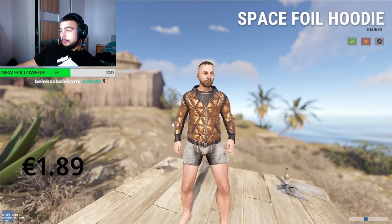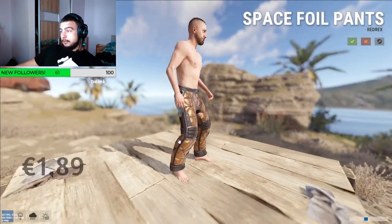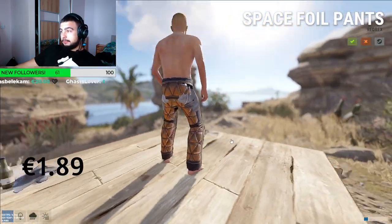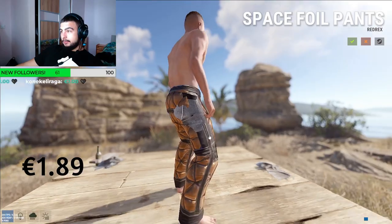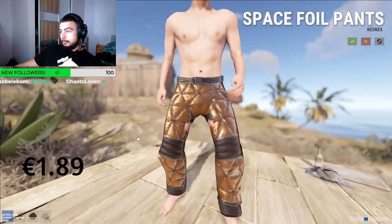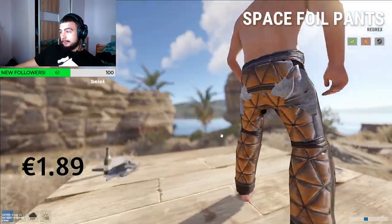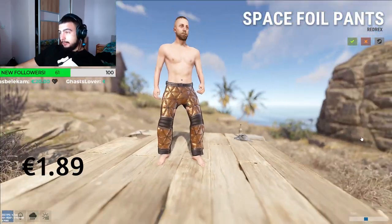Along with the Space Foil Hoodie, there are the Space Foil Pants at 1 euro 89 as well. It's a bit ripped, but hey, if you want to look like you're from Mars and just landed off a moon rock, that's your suit right there — pants and hoodie. Three out of five still.